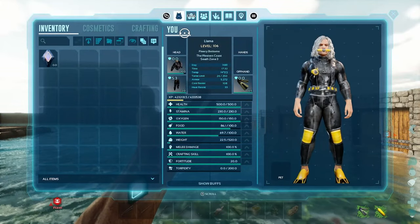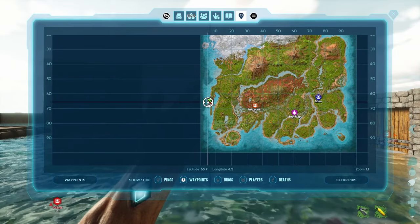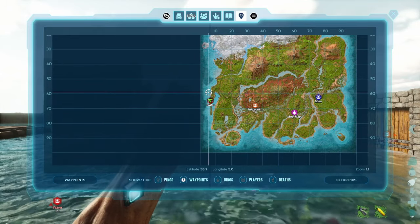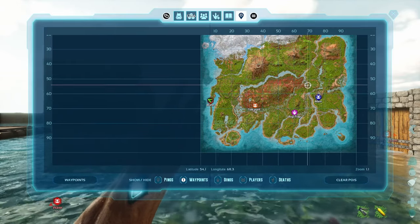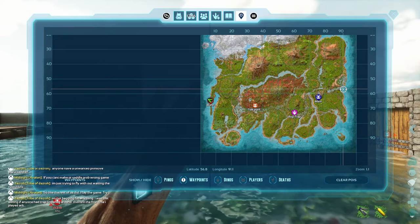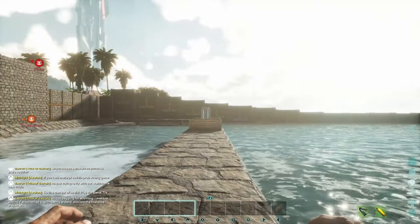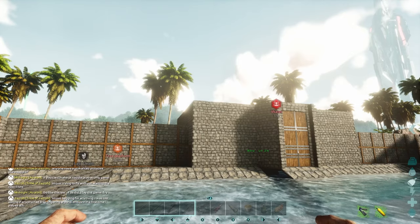Let's have a look at the map. Here is where our water base is — it's above the easy water cave on the western side of the map. The hard water cave is all the way over on the eastern side of the map around this area, so we've got a bit of a journey. We'll take the basilo out for a run and see if we come across any alphas on the way.